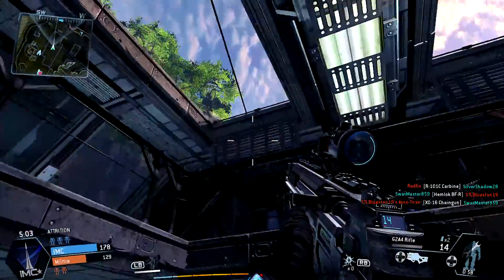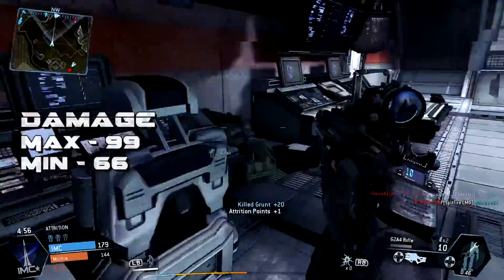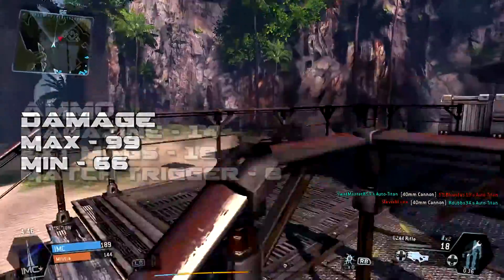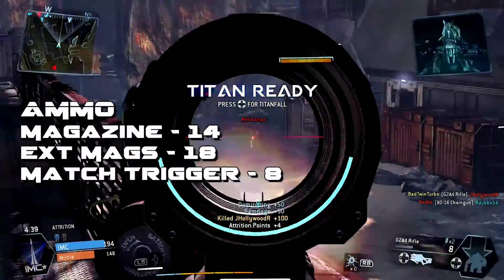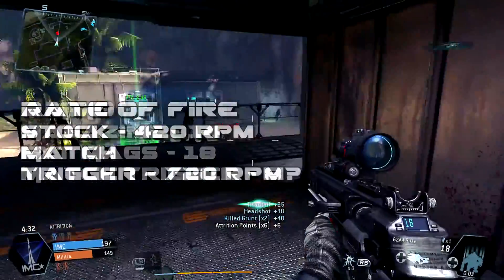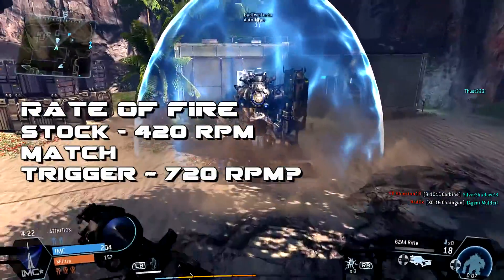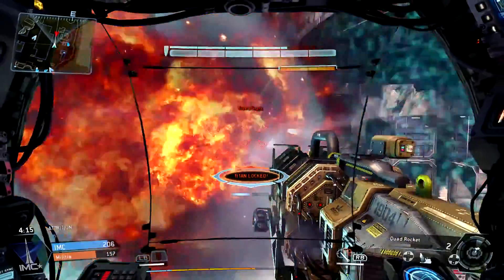I've got two recommended classes for you — one for range and one for close quarters combat. But first, let's go over the quick stats. This gun does a max damage of 99, dropping to 66 at its minimum. Keep in mind that pilots have 200 points of health instead of the normal 100 in Call of Duty. Magazine size is 14, bumping to 18 with extended mags, but the match trigger attachment drops it down to 8, which I do not recommend. Rate of fire is 420 RPMs, and my rough guess is that the match trigger brings it up to around 720 RPMs — I'll correct that with an annotation if I'm wrong.